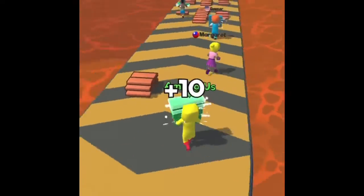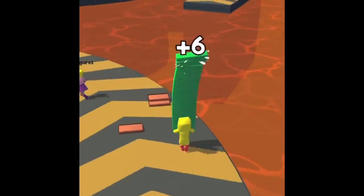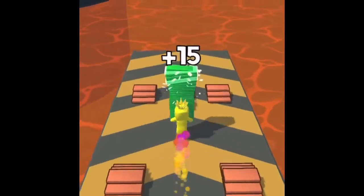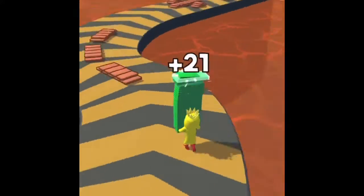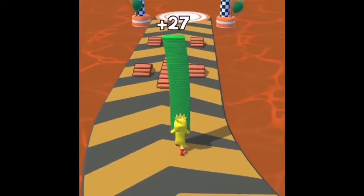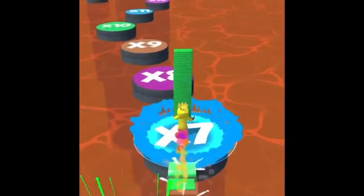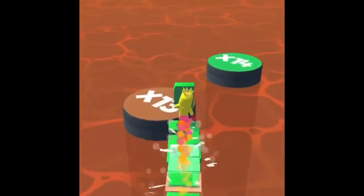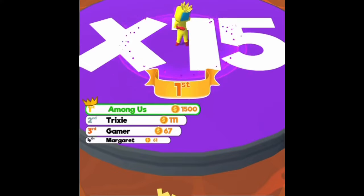I will start off these videos by just explaining the gameplay and explaining how to play the game. In this game you just run across the water and open space and on the platforms. On the platforms there are these wood planks that you have to grab in order to be able to cut across water. The goal is to get the best ratio of land and open space to try to make your way as far as you can. I just finished this round and I got a chance to get extra coins — I got 15, which is the best, and I got 1500 coins.